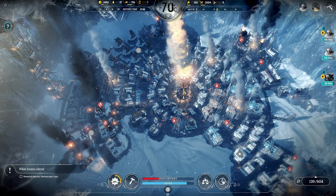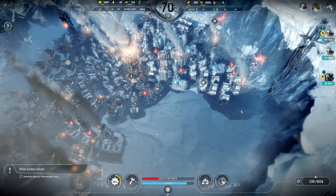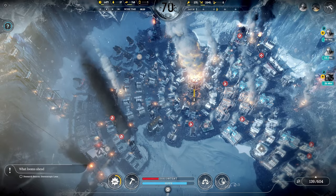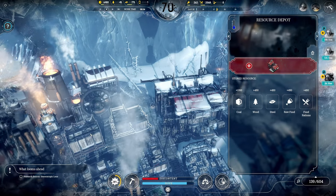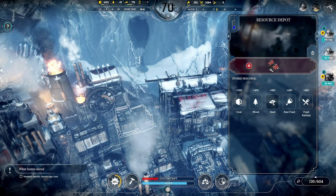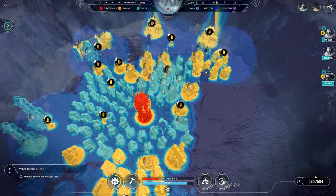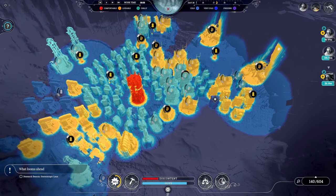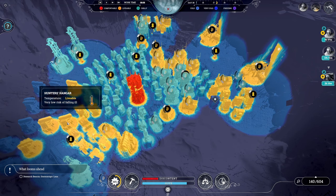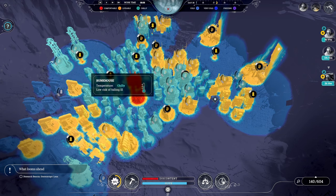We're going to let the generator heat up to steam level three. With any new steam cores that we get, I think we're going to have this be steel because we're running out of steel storage. Let's look at our new temperature overlay with steam level three on - even that is not really enough to do much. By the looks of it, a lot of the buildings are fine, like hunter's hangers and infirmaries, and the houses are actually fine. It's the bunk houses that need to get upgraded.